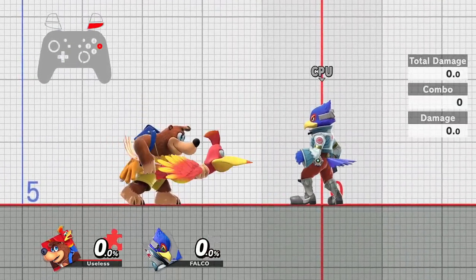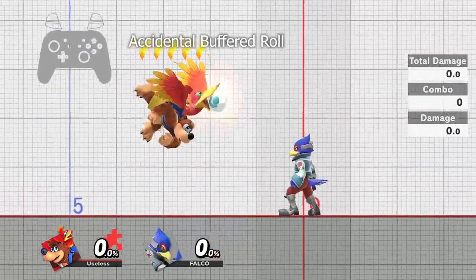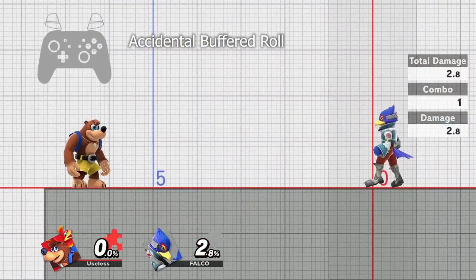To put the blaster away you have to hold shield before inputting a turnaround. However, if you're still holding a direction and shield 2 frames after the put away begins, you will buffer a roll. It's nearly impossible to release a fully tilted stick and the shield button on the correct frame in real time.